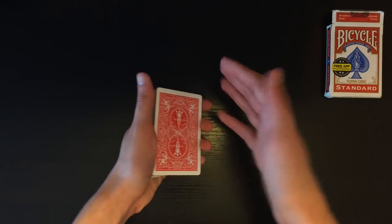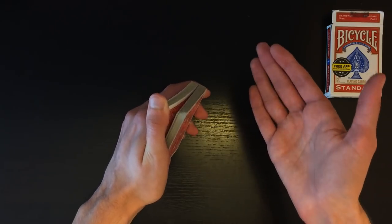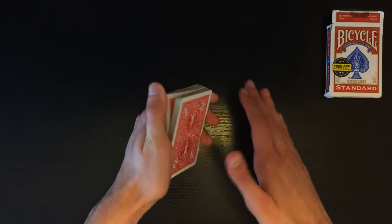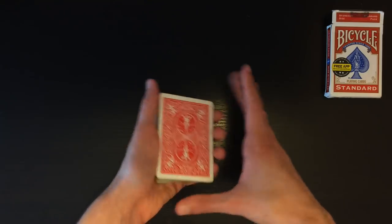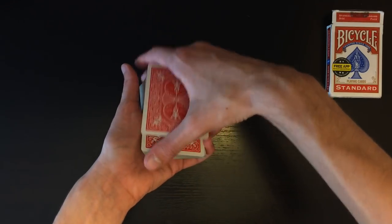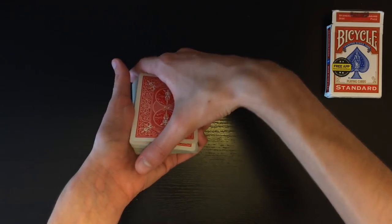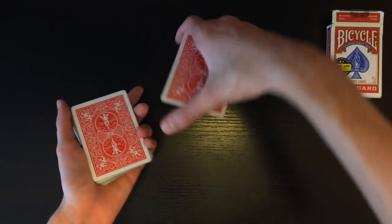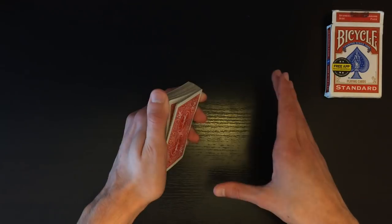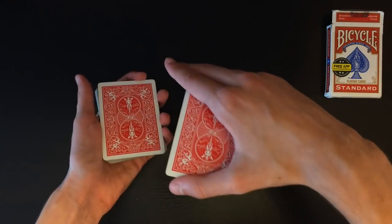Ask the spectator to call out stop anywhere they want as you riffle through the cards. When they say stop — let's say halfway down — lower your hand and completely let go of the thumb gap from the riffle. Now bring your hand over the deck and pretend you're lifting up half the deck, but in reality you're only lifting up the one card above your pinky break. Your fingers cover the depth of what you're holding, giving the illusion to the spectator that you're lifting a large packet. Have them call out stop, lower your hand, let go of the thumb break, and pick up just that one card.